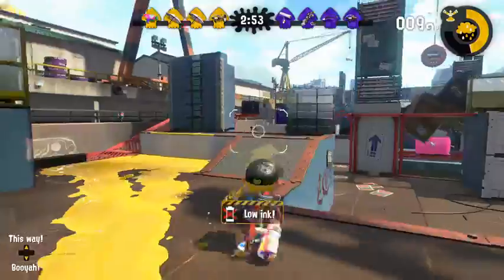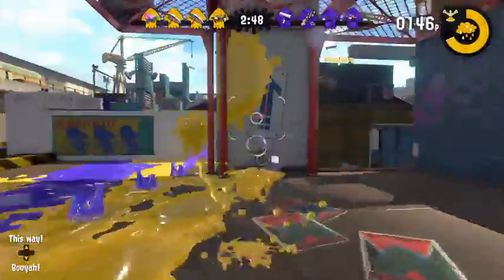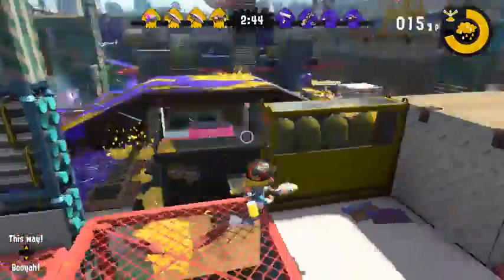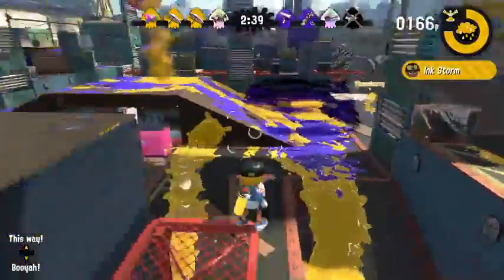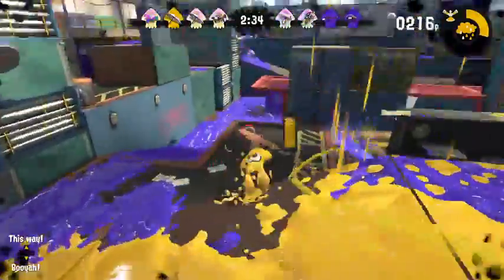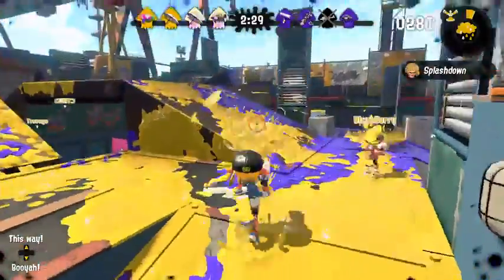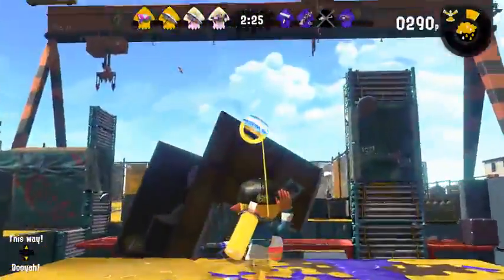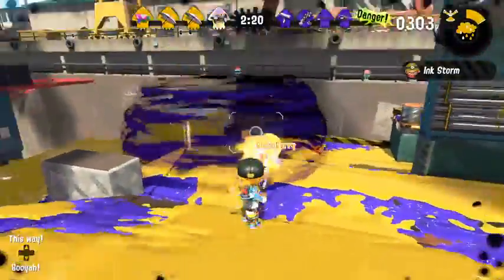The standard Splat Brella comes with a sprinkler sub-weapon, making it good support for your team, and it has a very fitting special weapon with the Ink Storm. There's nothing too complex with this loadout — both abilities are best used for reclaiming and maintaining territory. You want to use the Ink Storm right away once you get it; there's no reason to hold onto it. As for the sprinkler, use it generously — throw it on top of high ledges and walls to make sure it rains down as much ink as possible.